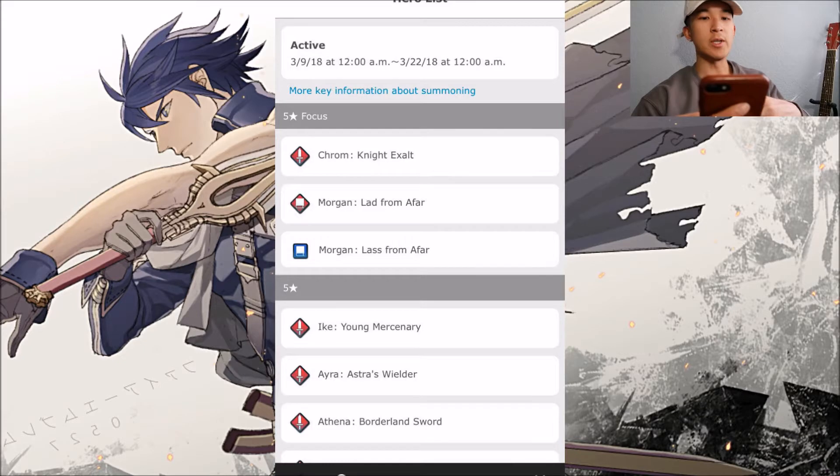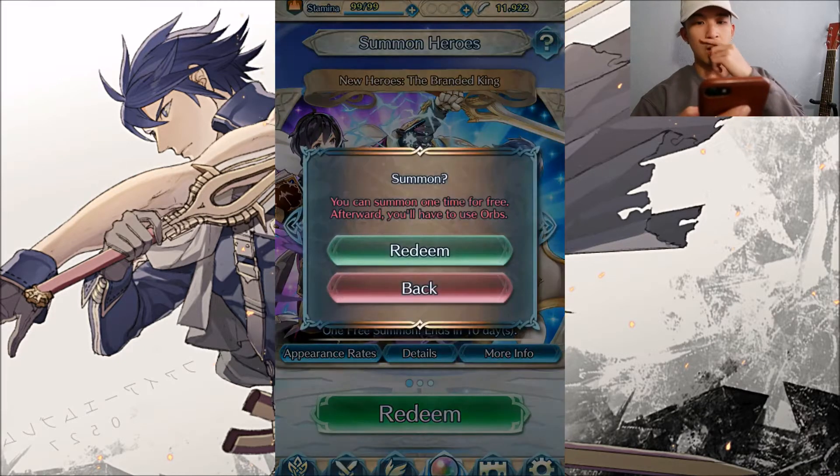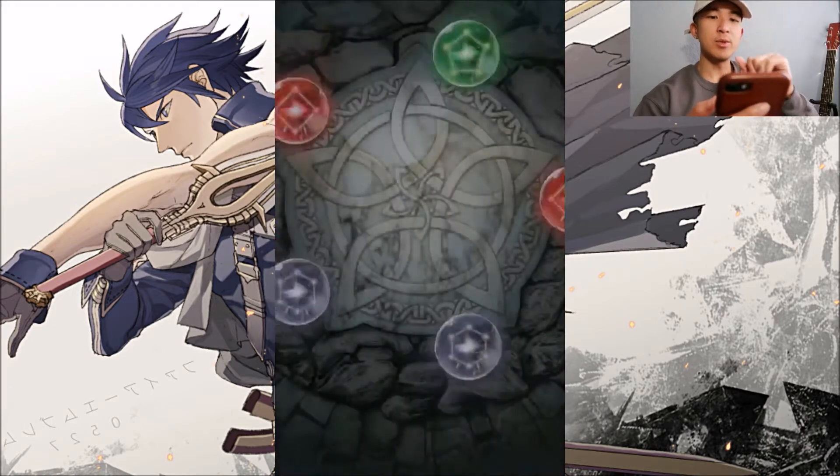Two reds, one blue. The blue one is the female Morrigan, the red one is the male Morrigan, and of course Chrome is red. So we're aiming for red and blue orbs.